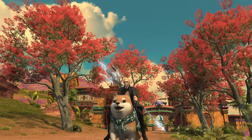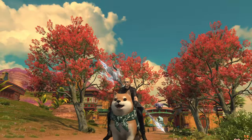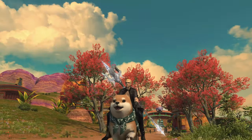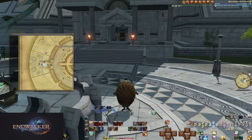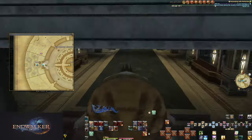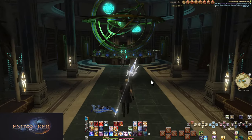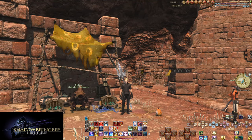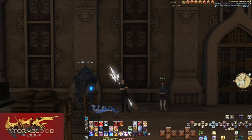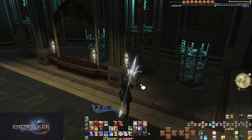The first step before anything is unlocking savage. The method is always the same, just some different NPCs. For example, in Endwalker doing Pandemonium, the quest for starting both normal and savage modes are at Aporia in Labyrinthos. In Shadowbringers it was the Crystarium, and in Stormblood, Rhalgr's Reach. For Dawntrail, I'm expecting Solution 9 to be the hub for raid quests.